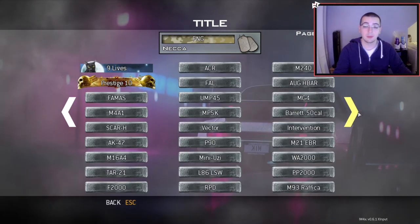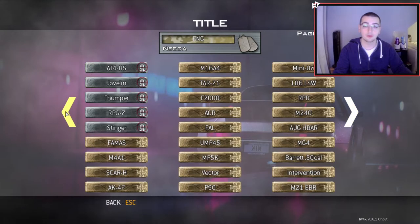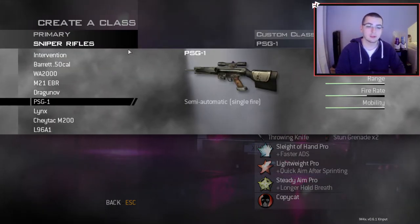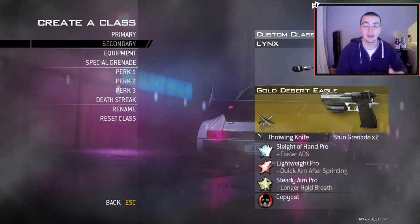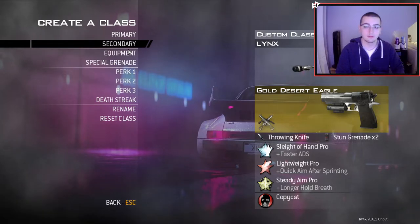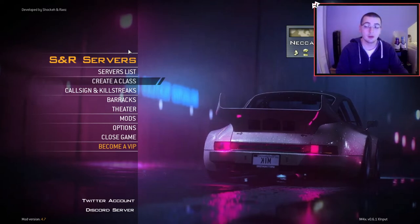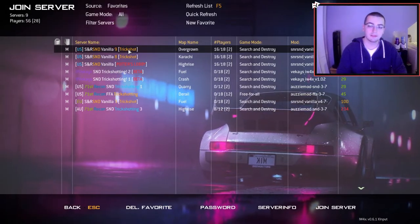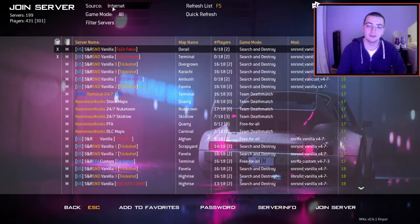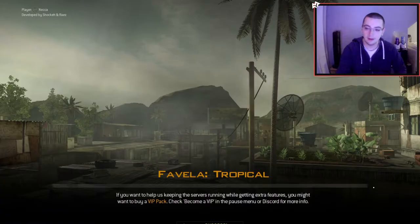Back in game, we've got the custom SNR server main menu. I can change my title and emblem - I'll release a pack with all my custom ones if you're interested. In the SNR servers I now have all these custom guns I didn't have before. Note that if a gun is linked to a specific server's mod, you won't be able to use it in a different server.